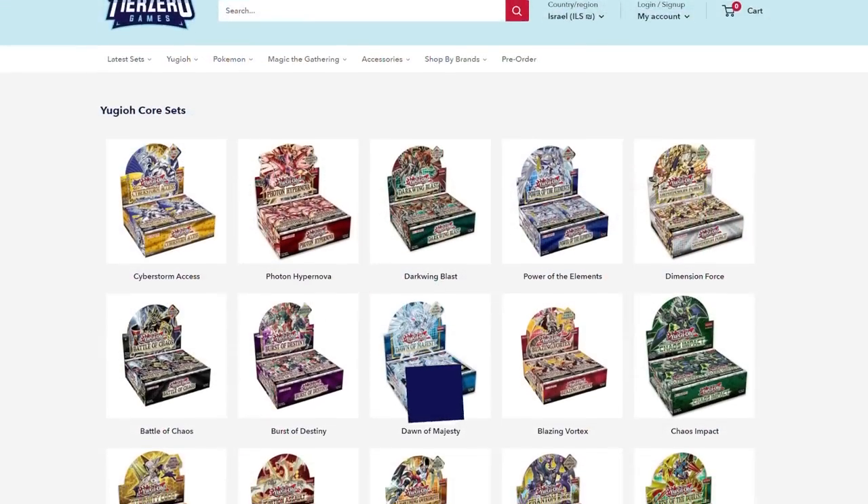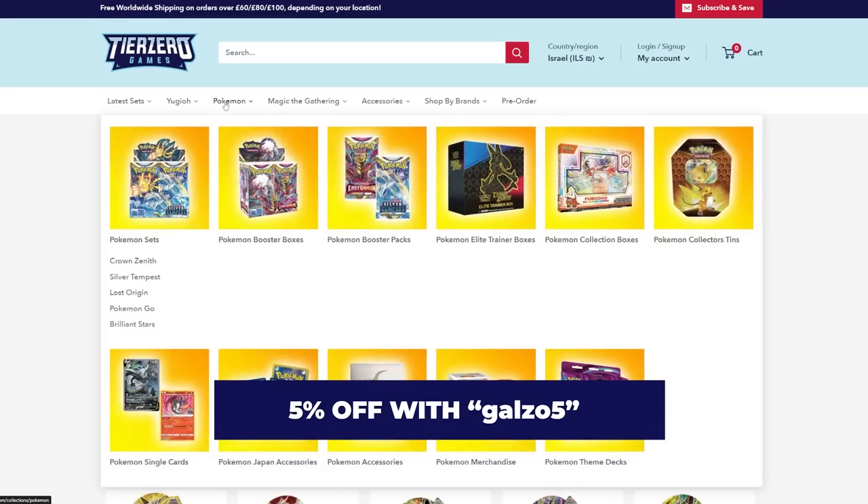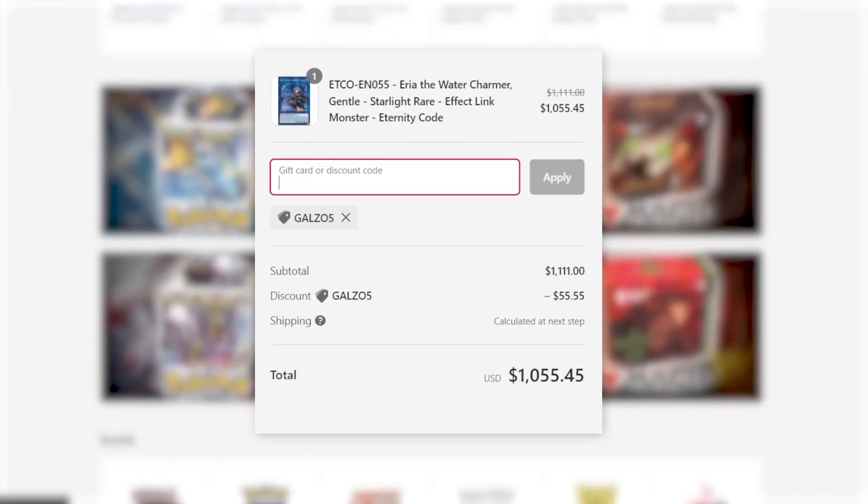If you want 5% off any single or sealed product, head over to tierzerogames.com and use code GAOZO5 at checkout.